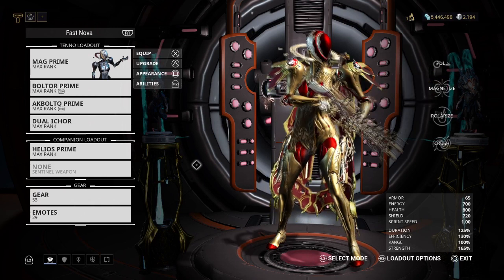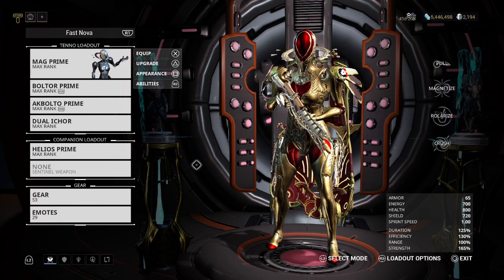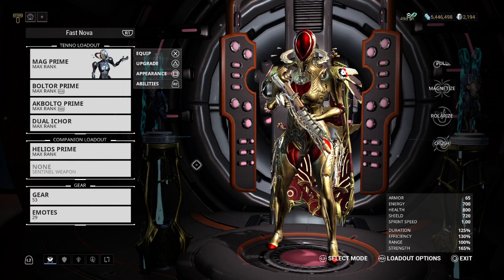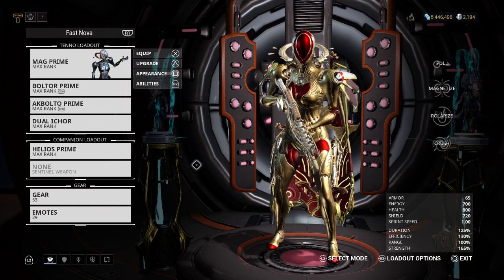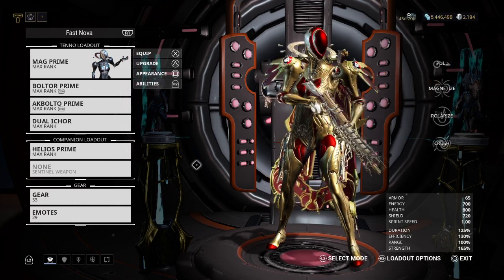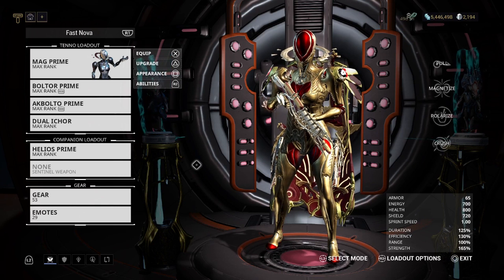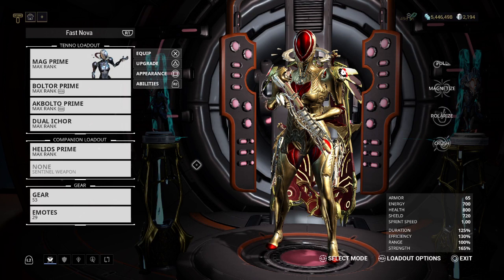Hey guys, this is HBK Grant from the Dark Shinobis. I'm making a video about the arrival of Acolytes, which will be arriving next week around August 6th to 7th, 2018. A lot of people are already informed that they will be arriving, but I wanted to explain the strategy, what type of Acolytes will be arriving, and the mods that they drop.